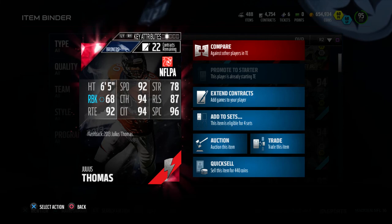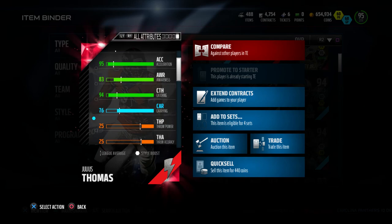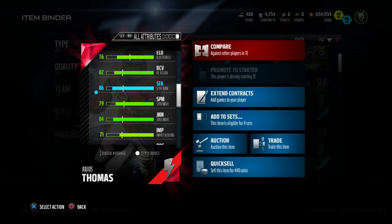Check out the back of this card — he's got six foot five, 92 speed, 78 strength, 68 run blocking, 94 catch, 87 release, 92 route running, 94 catching in traffic, and 96 spectacular catch. Key attributes: 96 spectacular catch, 94 catching in traffic, 92 speed, 95 acceleration, and 91 agility.